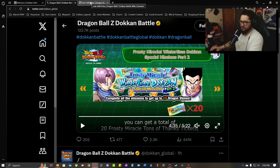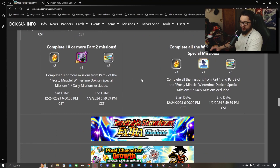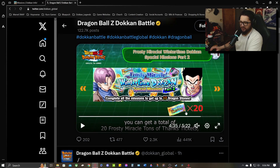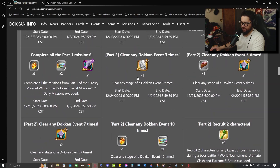Besides that, 9 plus 8 is 17, which is what we counted in the missions. As far as what you can complete, the total from all these missions is a 3-ticket difference from the stated 20. That's not going to mess up how many multi summons you can do on that rainbow ticket banner, but I may be missing something. Maybe you get some tickets for logging in or as part of a login bonus — 3 tickets — and that would equal 20 total. But I cannot find any information saying we get 3 more tickets outside of the missions for this Wintertime campaign.